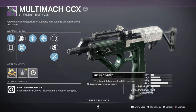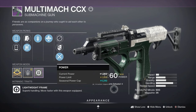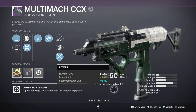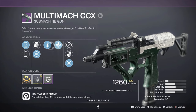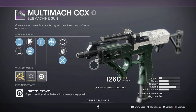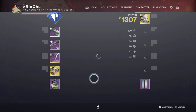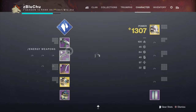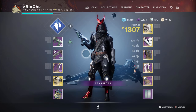It reminds me of the Doctrine of Passing except in SMG form, because auto rifles can't roll with 900 RPM anymore other than fully spun-up Soros, I believe. So this is going to be very interesting to use - 100% first impressions, and I think the gun looks pretty good. We'll be pairing a Truth Teller with it. Let's head right into the Crucible.